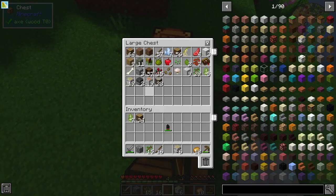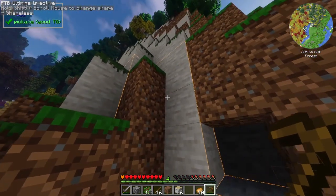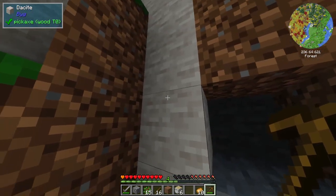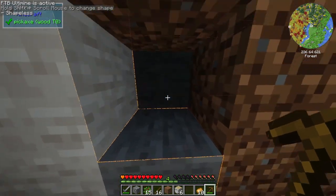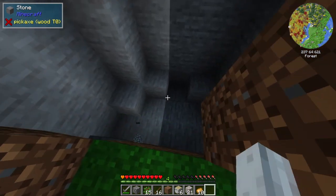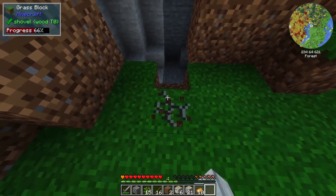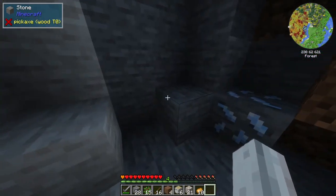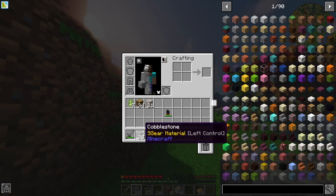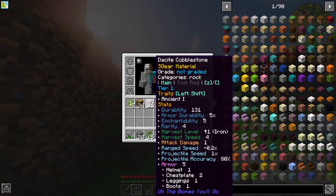I'll make a hoe and we'll get started on that. We don't actually have enough cobbles, so I'm going to see if I can vein mine as much of this stone as I can. What I notice is this isn't stone — in the top left you can see this is dacite and this is stone. It looks like it highlights both as vein mine. We did get quite a bit of cobbles, so we can get started. They're both cobblestone with the exact same stats.